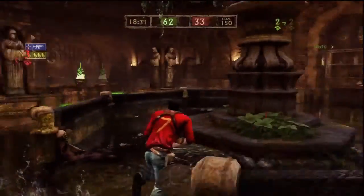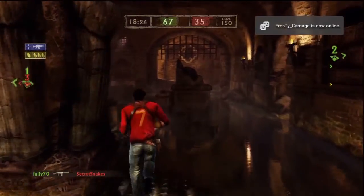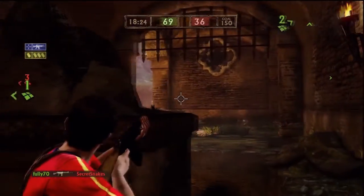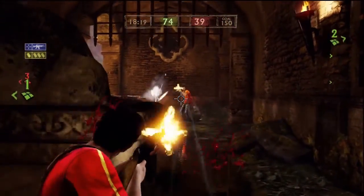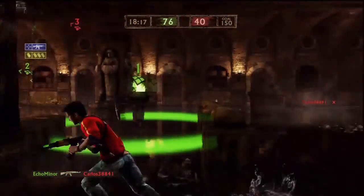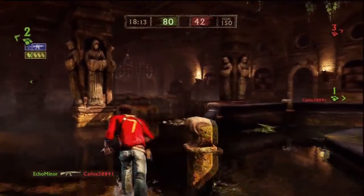Basically, once your team captures two of the points you just want to defend them and leave the other team with only one point, because your score is going to go up really fast. Right here I've captured point number one and I'm just going to sit here and defend it. You might call this camping, but I don't care — I captured the point so I'm going to defend it.